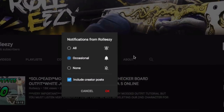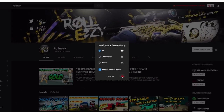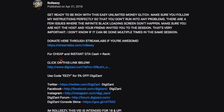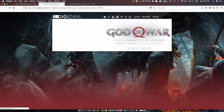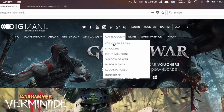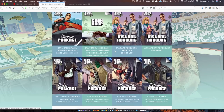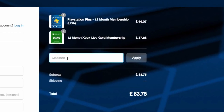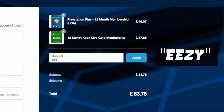If you're brand new to the channel, don't forget to subscribe and turn on post notifications so you don't miss any of my latest videos. If you're interested in GTA 5 Online modded accounts, go to my latest upload and click the link in the description. It'll lead you to Digizani — the most trusted site to purchase cash and rank services on all platforms at reasonable prices. Add the discount code 'Eezy' at checkout to save some money.